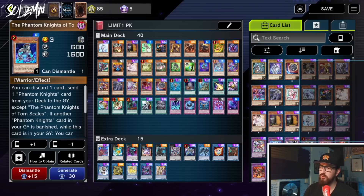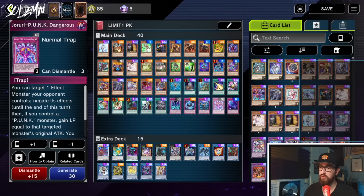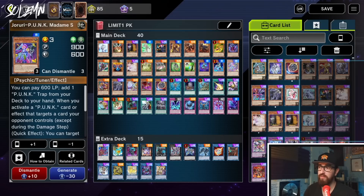Then we get into something a little more controversial: the Punk package. Normally Phantom Knights has enough level 3 extenders to completely combo off without anything else. However, when all of your extenders are limited to one and all your Phantom Knight names are limited to one, you're starting to run out. So I put in the Punk package because a lot of these Punks by themselves are at least gonna be full combo. We have Madam Spider, which if it's part of the combo searches you another negate — definitely not bad. I'm also super excited for this because Punks and Phantom Knights are like my favorite archetypes right now.